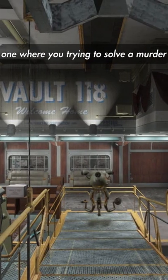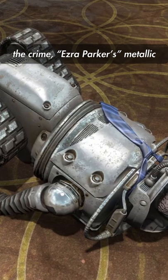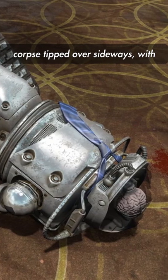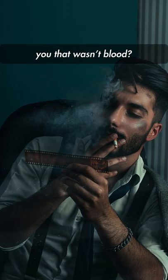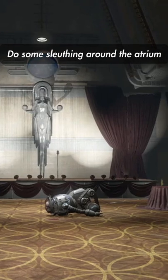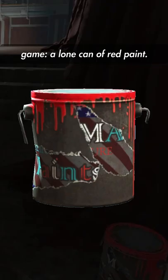In the quest Braindead — that's the one where you try and solve a murder mystery in a vault full of robo-brains — you'll come across the scene of the crime: Ezra Parker's metallic corpse, tipped over sideways, with a splotch of blood near the robot. But what if I told you that wasn't blood? Do some sleuthing around the atrium, and you'll find what used to be one of the rarest items in the game: a lone can of red paint.